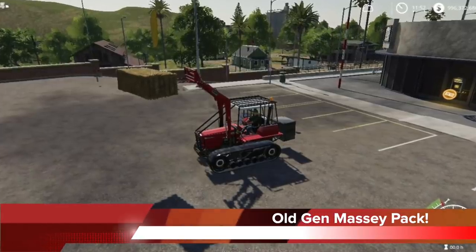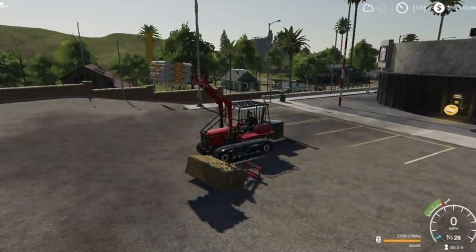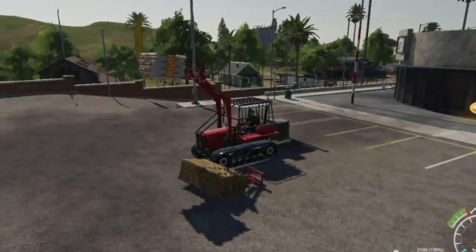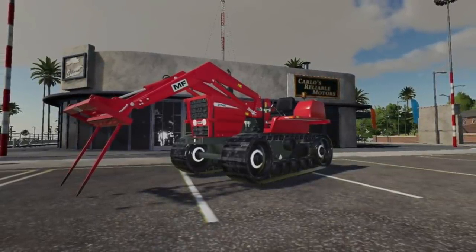A-Dub teases us today with a few more pics from the old-gen Massey Pack, which is awaiting a few more fixes before being sent off for testing with Giants. We get to see the Track Massey, which A-Dub says, as with all the tractors in the pack, are very well balanced when used correctly and will lift heavy weights compared to their size. Very cool and very powerful.